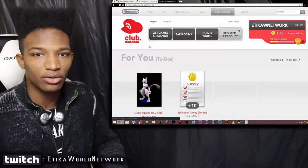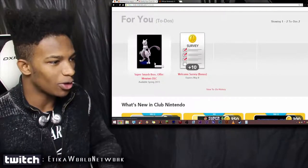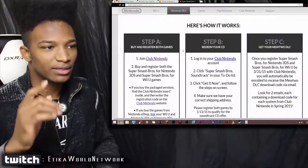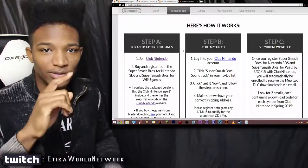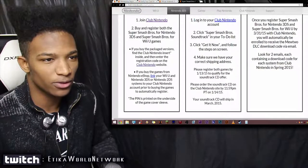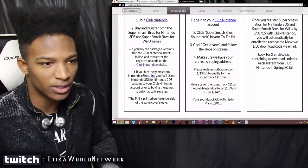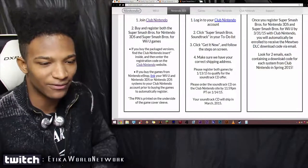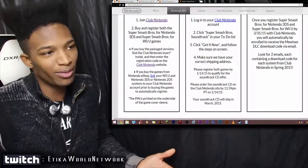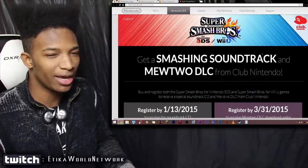Now we are back at my Club Nintendo control panel. Now that we registered both of our versions, it says right here in my to-do list: Smash Brothers offer Mewtwo DLC. Mewtwo! So we did step A, step B - those are done. Now step C: get your Mewtwo DLC. Once you register Smash Brothers for 3DS and Wii U by March 31st, 2015 with Club Nintendo, you will automatically be enrolled to receive the Mewtwo DLC download via email. Look for two emails each containing a download code for each system from Club Nintendo in Spring 2015. All we gotta do is wait till the end of March and we'll get two codes - one for Wii U, one for 3DS - at the email you used to register your Club Nintendo account.